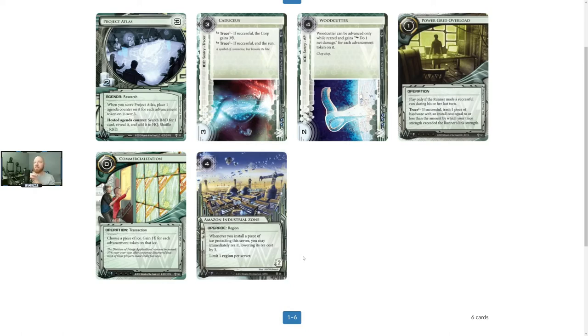Let's get into this. My current feelings about Weyland: in the core set, Weyland has an unbelievable kill combo that, if you can pull it off, is one of the funnest things to do. However, once the runner figures out what Weyland has in the core set, there's relatively no chance for Weyland to pull off that combo.